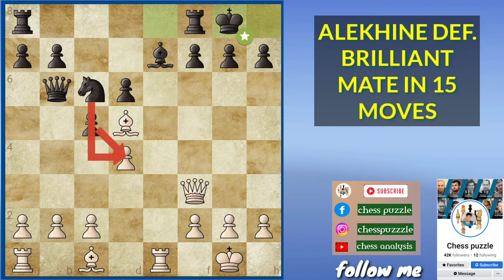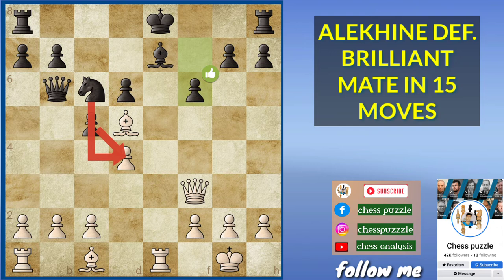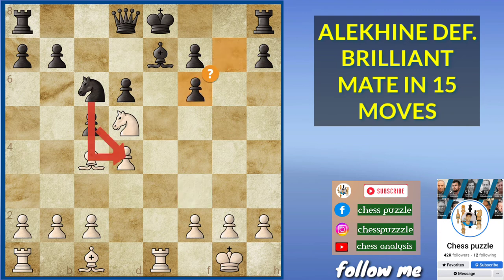And now a pawn push has to take place because you cannot really castle. This would just be bad because we just take this and the rook would be taking the free bishop. That is why the pawn push has to take place and we are completely winning — the king will be stuck in the center of the board. Queen's side castle is still not possible for black, so the queen is retreating back.